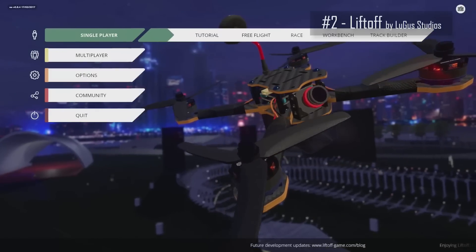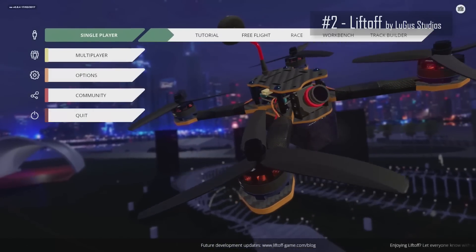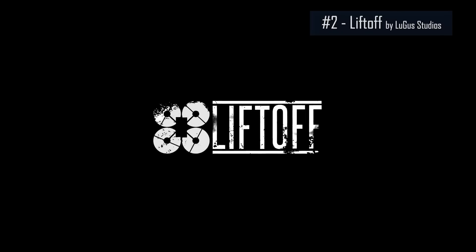Liftoff is available for Mac, Windows, SteamOS, and Linux, and retails for $19.99.